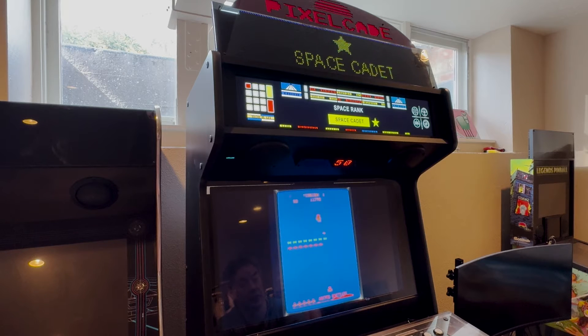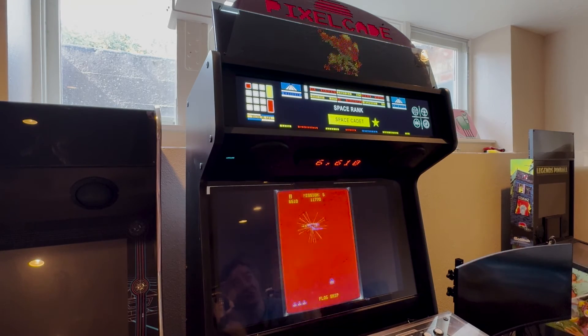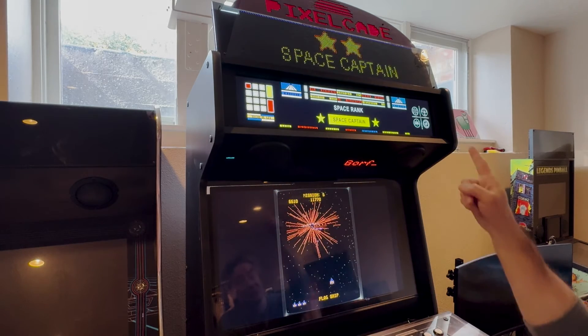Here's GOR. You can see how it changed to Space Cadet, which is the level I'm on. I actually had this working before with prior integration with LED Blinky, so it's the same thing. But if I get to the end level, it'll change to Space Captain, and we'll also see an explosion if we can kill the flagship. There's the explosion, and then it changes to Space Captain, just like that.